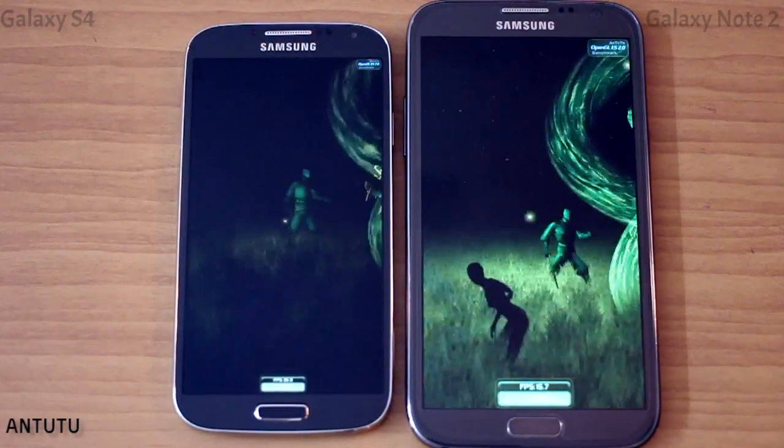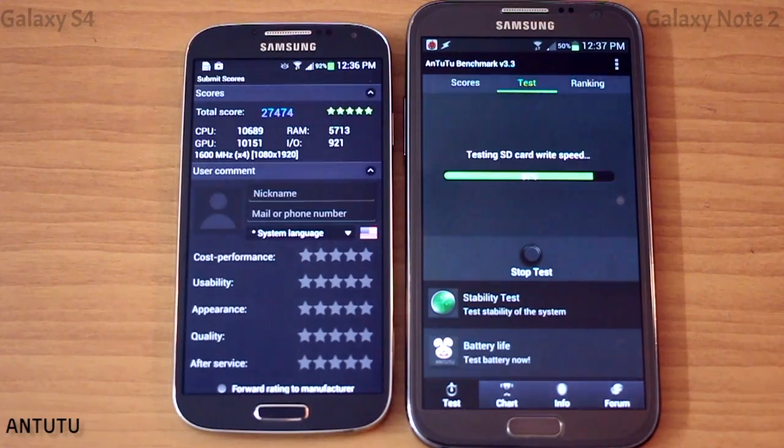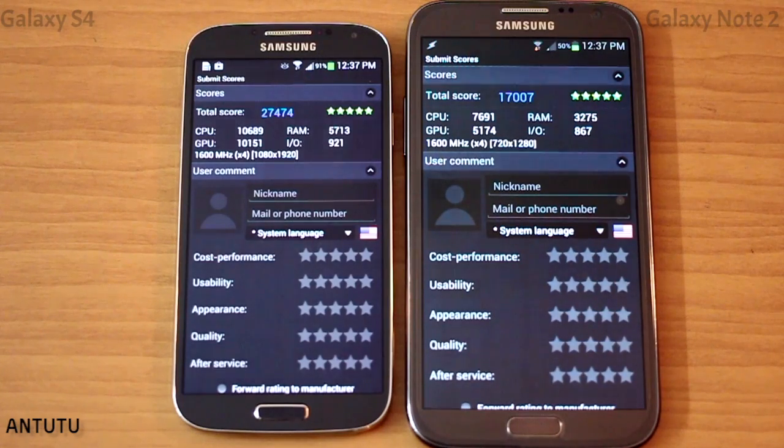So this is the AnTuTu test, which is quite standard. Here we have the results: the S4 at 27,000 and the Note 2 at 17,000. All values — whether it is GPU, CPU, RAM, or IO — the S4 has clearly beaten the Note 2.